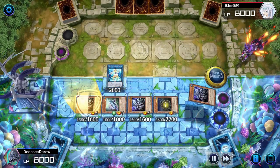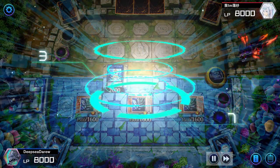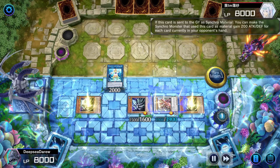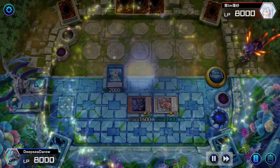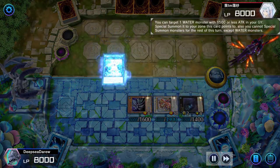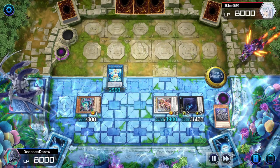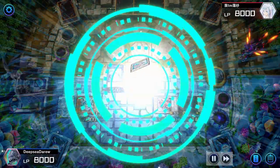Then we'll use Coelacanth to summon four fish from the deck — this time a level three tuner and three level four fish. Using Coelacanth and the level three tuner, we'll synchro summon into a level ten synchro. Then using two level four fish, we'll xyz summon into a rank four xyz. The xyz monster will bring back our level three tuner, and that tuner will summon a level one monster from the graveyard.